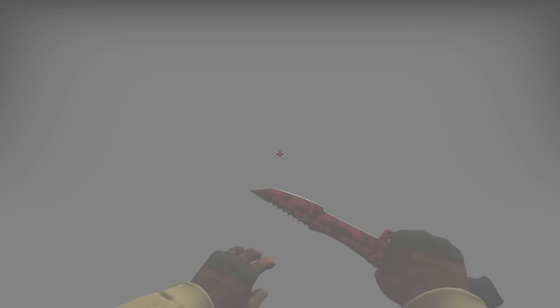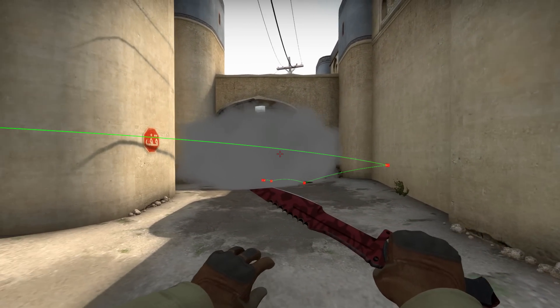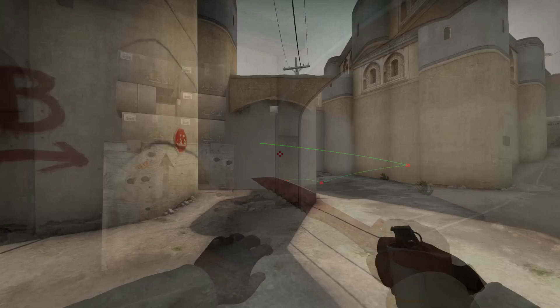The box one is probably the most used as it allows your AWP to peek middle fast if they want to, while doing the same job of covering you and not allowing the T AWP to count how many cross.